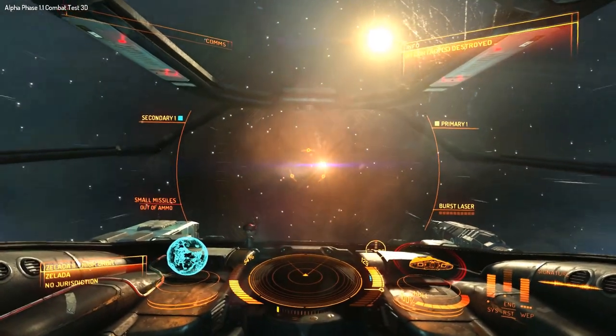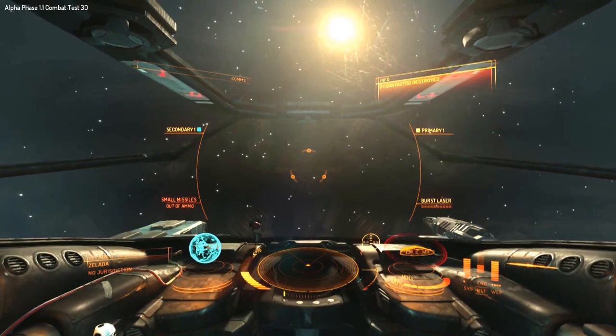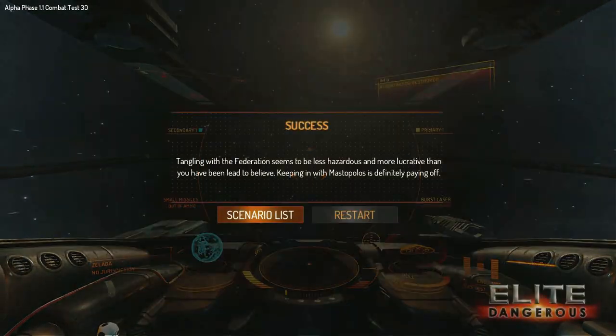I often hear a lot of discussion about the whole six degrees of freedom thing and Newtonian flight physics, but it can actually make for some very interesting combat. I personally vastly prefer this to World War 2 in space. But the great thing with Elite is that it works just as well with flight assist on. Well, that's it. I'll catch you guys later.